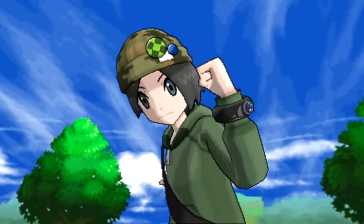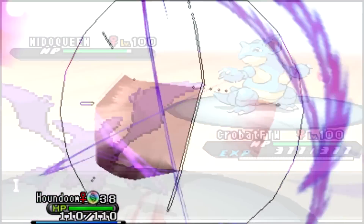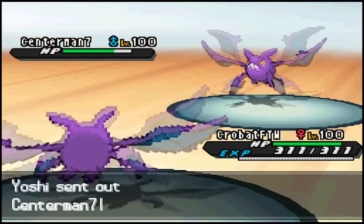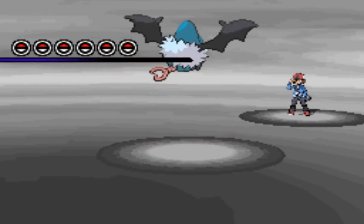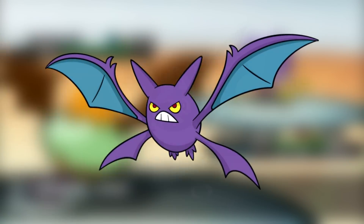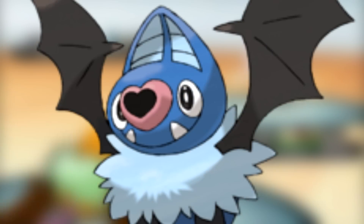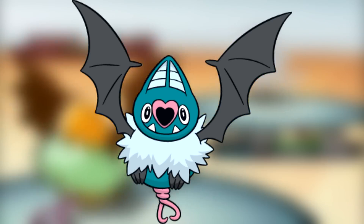When Mega Evolutions were shown off, I was very pleased with the large variety that we received, but I was really disappointed that we never saw one come from Crobat. I was always partial to Crobat and would like to see him get more attention. But I am very happy that Crobat's completely shameless copy, Swoobat, didn't get any attention. Swoobat is one of the worst Pokemon in the fifth generation. It looks like a Crobat, but horribly malformed. Where in evolution was it a smart idea to give this thing a heart for a nose? That just looks agonizing. This thing's design is just dumb.